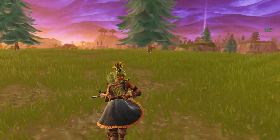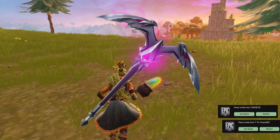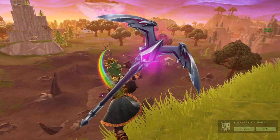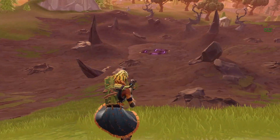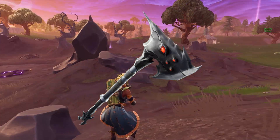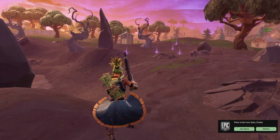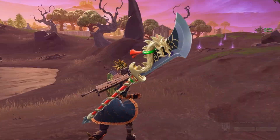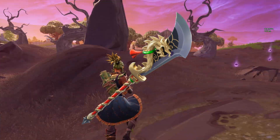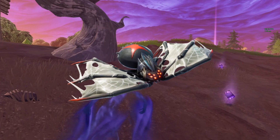Now moving on to harvesting tools. The first one is the Moonrise — actually, I take that back. This is called the Web Breaker, and this is the one that definitely goes with the first two spider-themed skins. The one that goes with the Wan You is called the Wan Doe, and it's a rare harvesting tool.